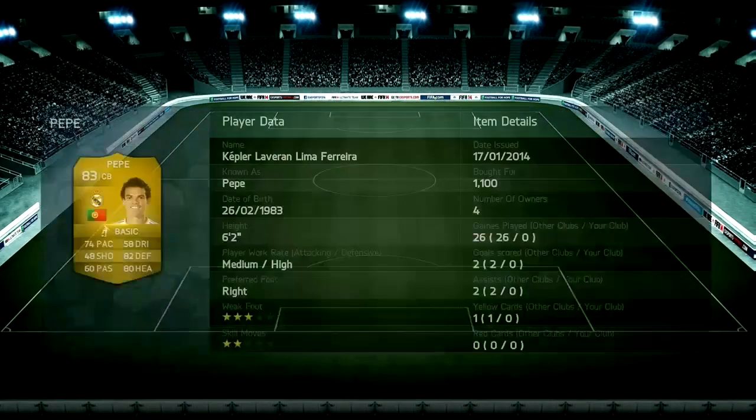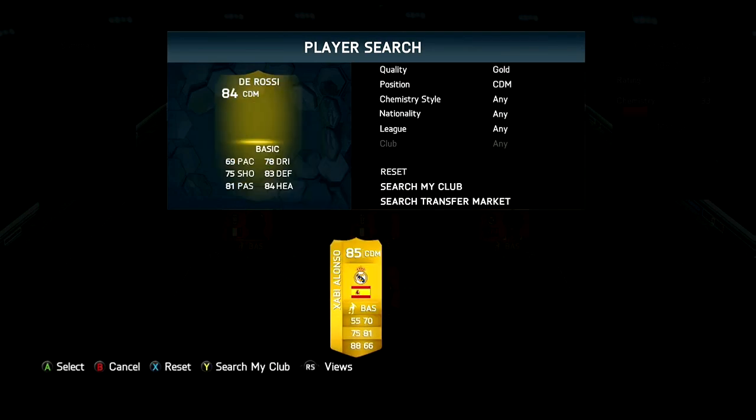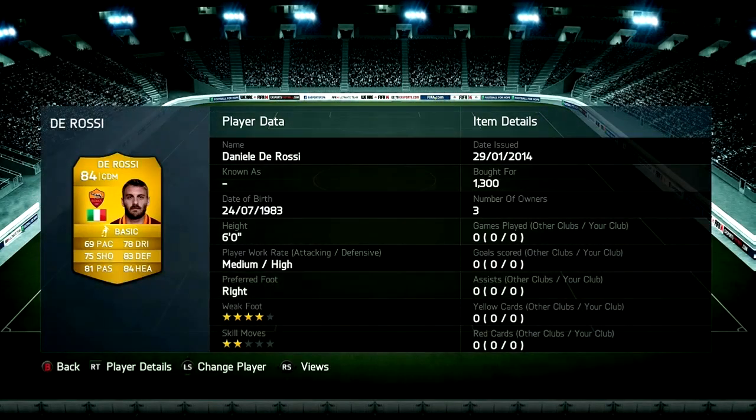In the final centre back position we do have Pepe, he cost me 1.1k coins. He's got amazing pace, defending and heading — he's an overall beast. In the first CDM position we do have Derossi, cost me 1.3k coins, really good at defending, really good at heading, and he's got amazing strength. He's good at going forward too.